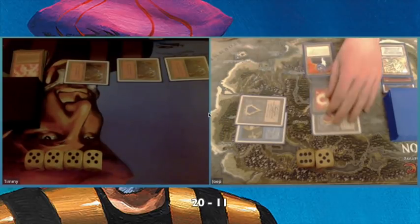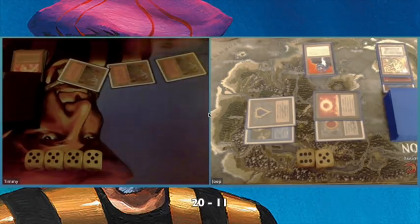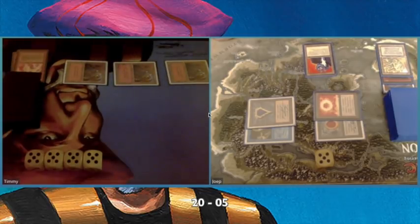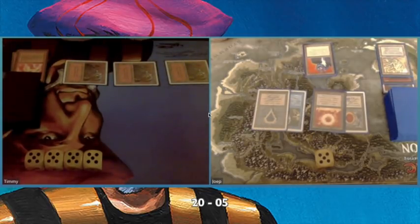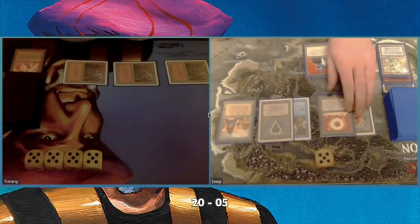He's playing a Sol Ring and using the 4 mana to play a Su Chi. A Su Chi is a bigger problem. Another Bull Lightning — will he take the damage? He is. He's down to 5. So he's kind of in that Lightning, Bull Chain Lightning range now, but I only have 2 cards in hand.